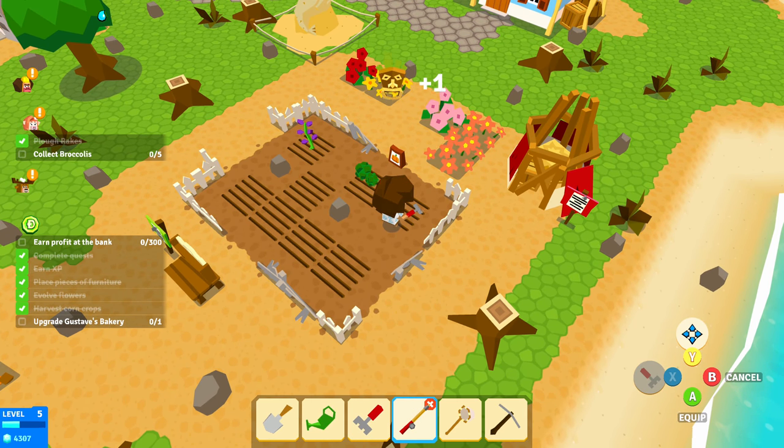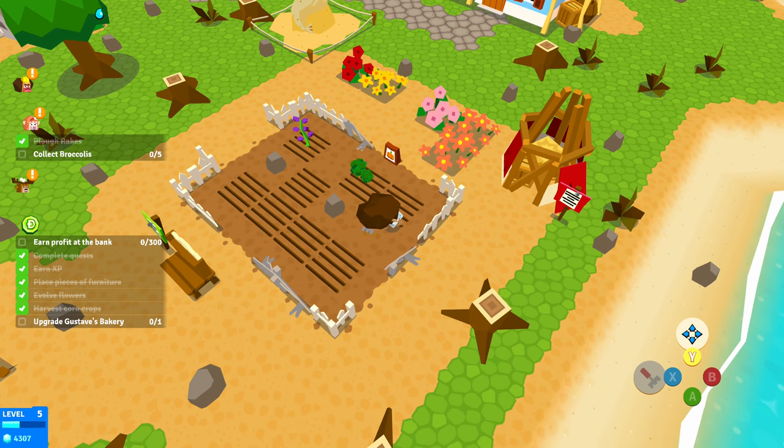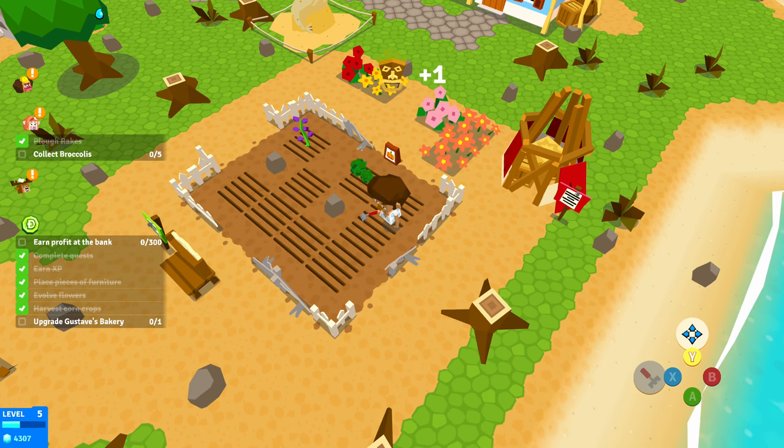You can use a fishing rod, and there's a net if you want to catch bugs, which we'll show later. There's also a pickaxe so you can break rocks and stuff. So it's got everything the Animal Crossing games have, but like... more?